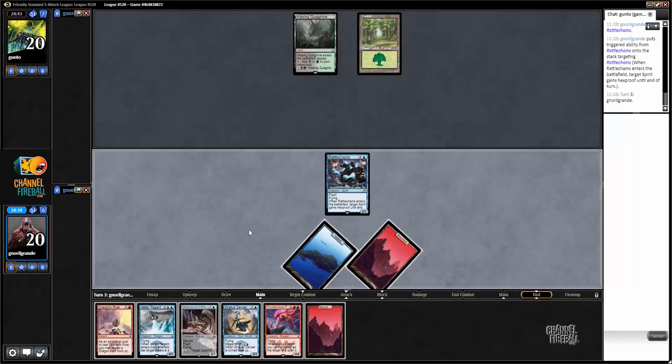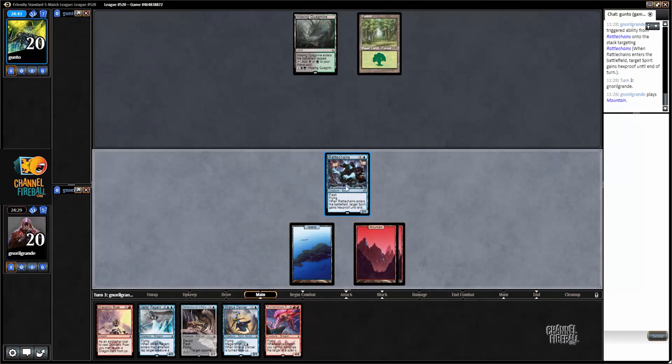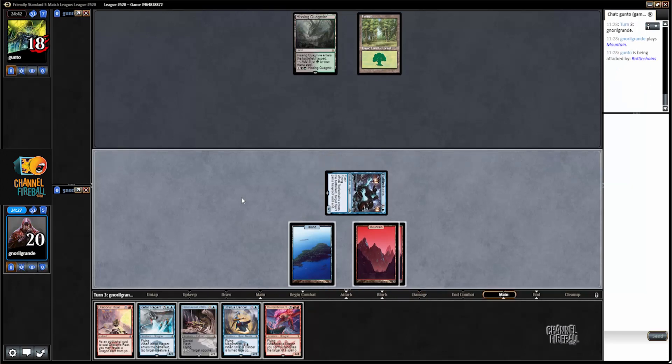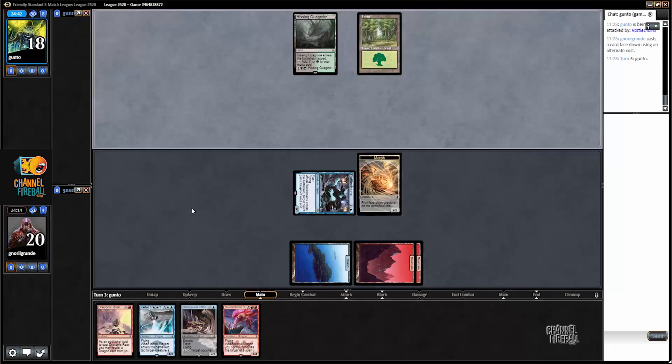I think it's better to play Rattlechains first, because if I draw another Rattlechains, it's better having them in play. Here I think I'm going to play Stratus Dancer morphed, because my opponent cannot Languish, which means that next turn I can leave my lands up for Dimensional Infiltrator and un-morph Stratus Dancer, which is quite good.